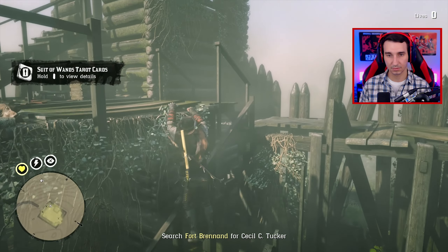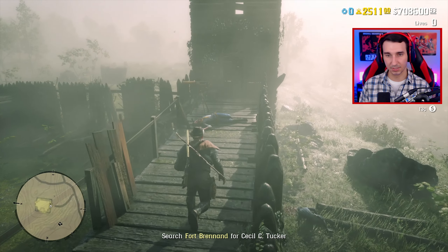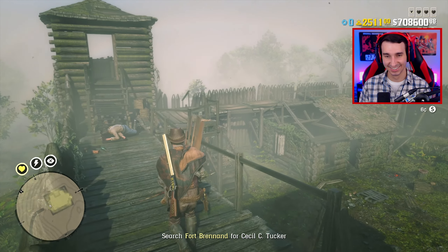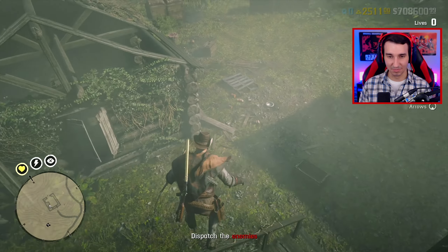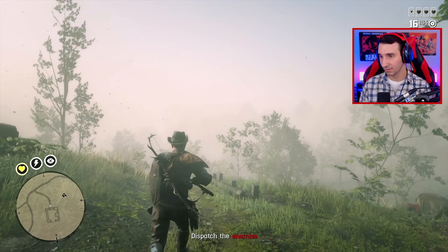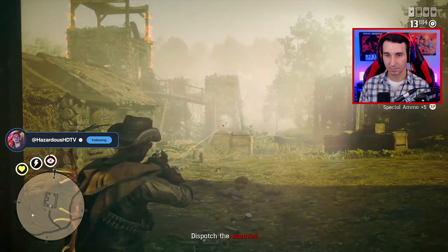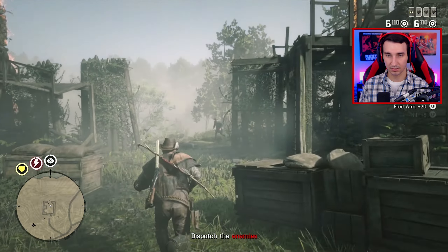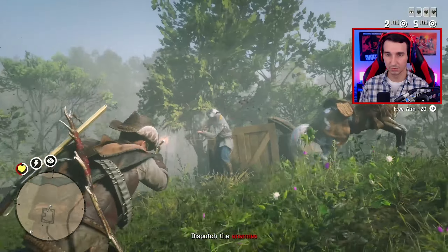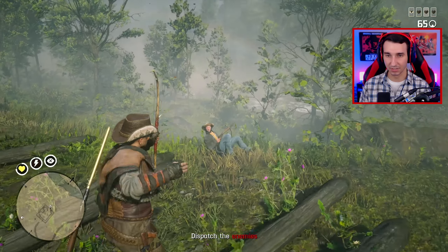Imagine if one day Rockstar gives this property and horses update — as much as I love it, that is a dream, but that's all it is. A dream. Those were in the cards at one point, but not anymore, sadly. These guys are already in the fort. Double action time. These things are so weak, it's hilarious. Same with the bow if you don't get headshots.